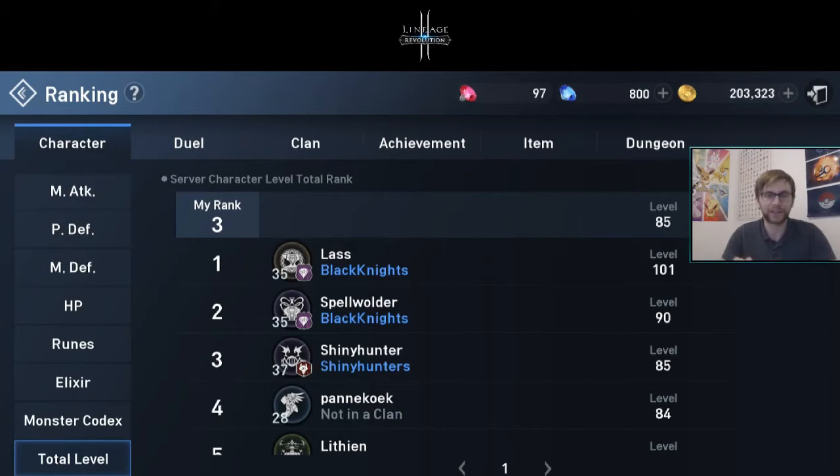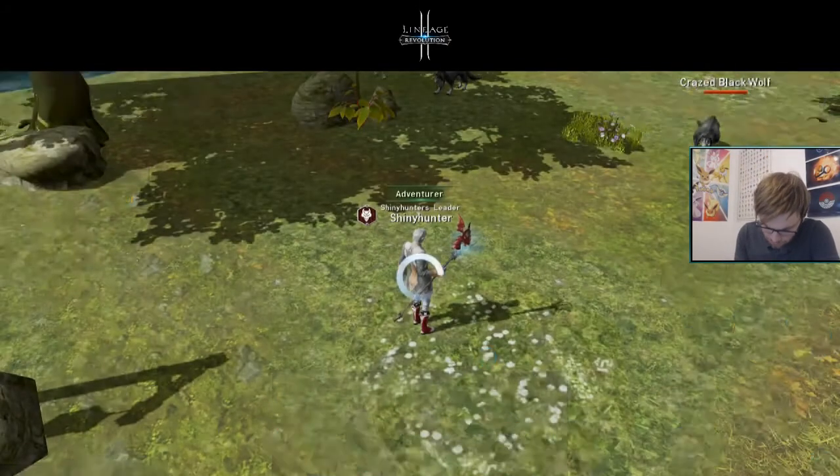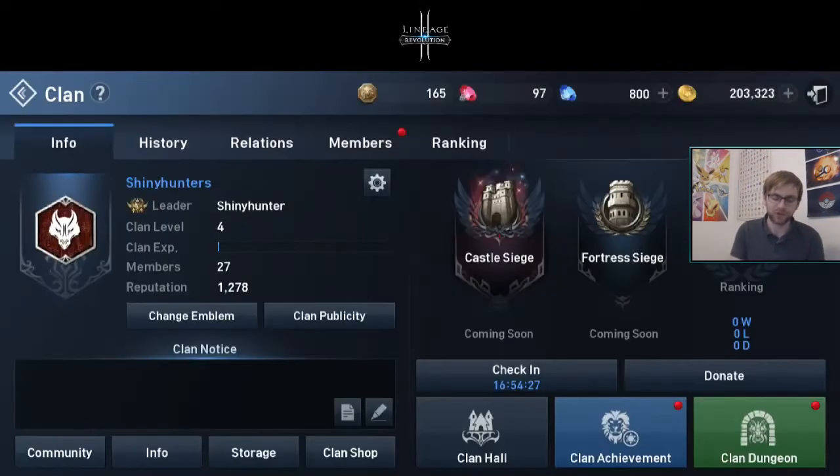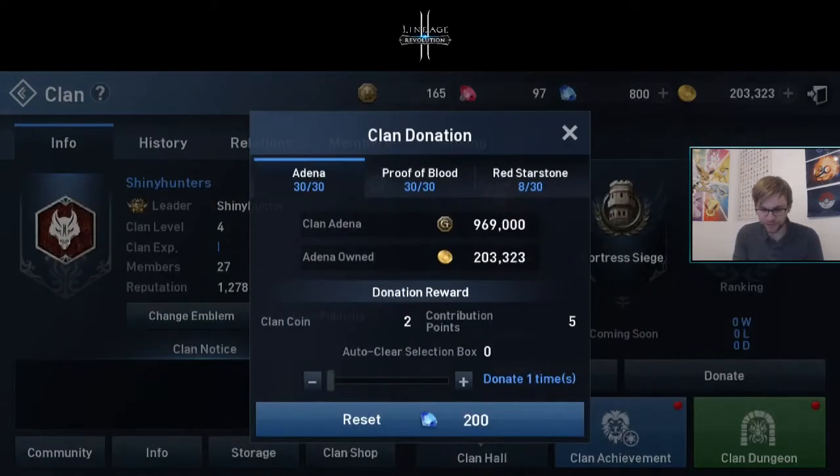Black Knights, Shiny Hunters are going to be the best clan. We've gone from about five members to 27 in just one day — I've been massively publicizing it. We have three slots left, so get in quickly. I believe at a later date we can expand that to 50 members. We're currently ranked around 101, so we've slipped slightly.